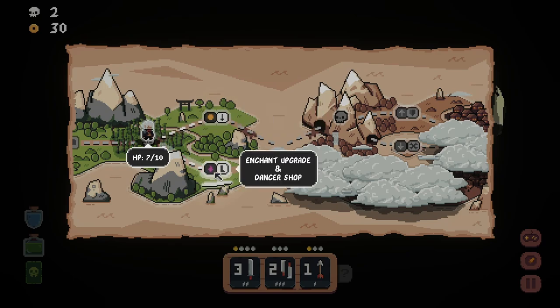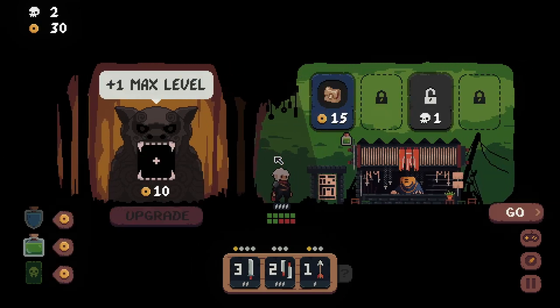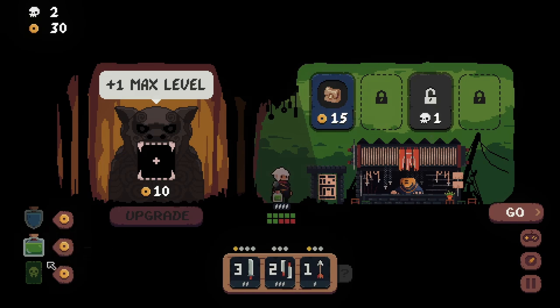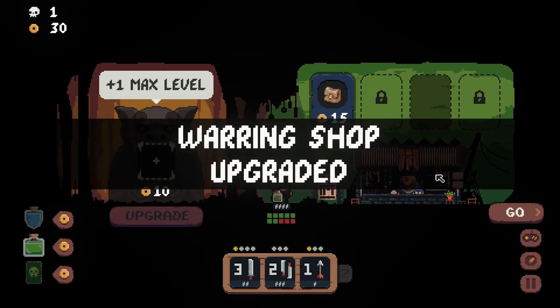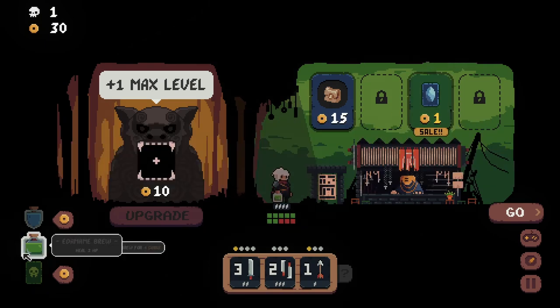Max level upgrade, enchant upgrade, max level upgrade. Plus one max level — oh, is this how many levels it can have? Gain an extra consumable slot. One of these we can sell for two coins. Permanently add a consumable slot to this shop. Freezes all enemies for two turns — that's crazy!